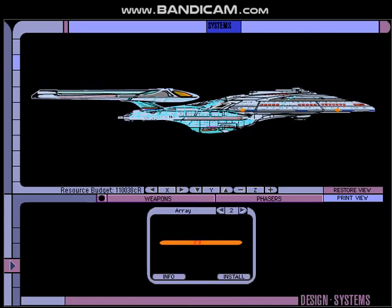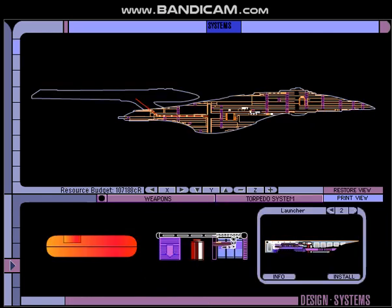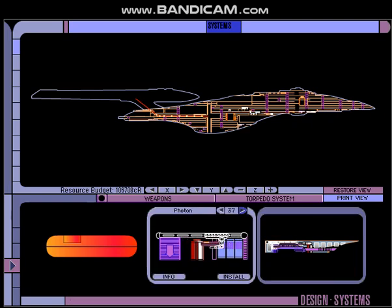Put in some phaser arrays — the maximum is six, so let's go with the full six. We want our Sovereign to be fully armed. Put in a couple of launchers. Photon torpedoes — so we have 300, but that might be a bit excessive. However, we don't want to run out like Voyager did, so maybe we'll go with 50 there.